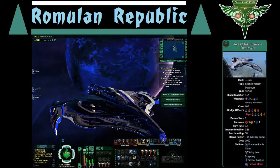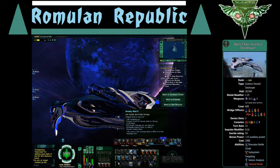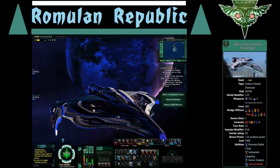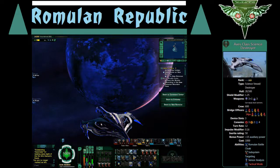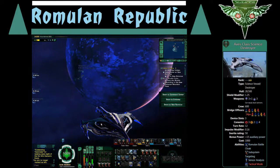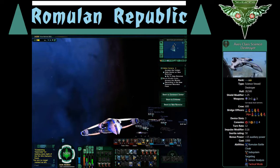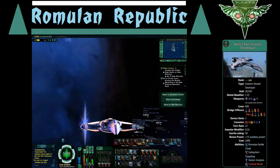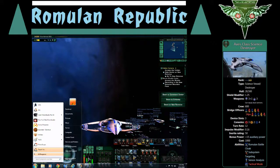I have gravity well two over here. I've been looking on the exchange and haven't found one for a good price, but when I get a bridge officer with gravity well three I will retrain this character for it. I love that ability. Tractor beam is another ability I like but don't have on this build right now. Anyway, thanks for watching — I'll catch you all on the flip side, and when I come back it will be a video showing off this ship in battle.